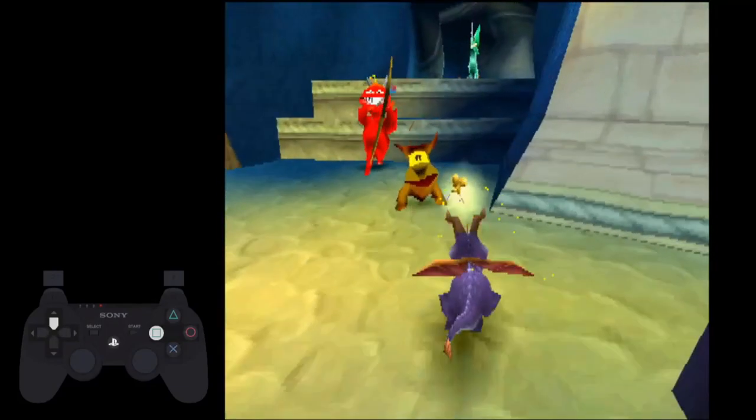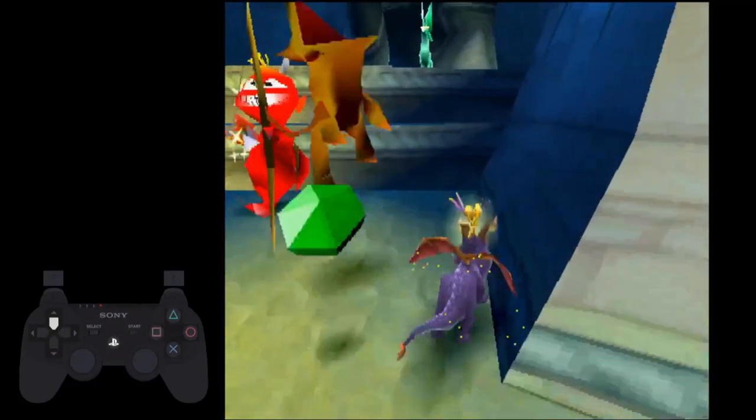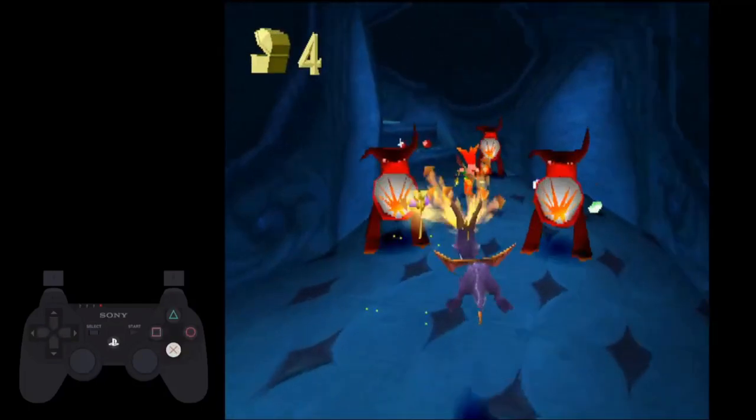You can charge through this dog and ignore the cupid. Jump, then flame, then charge to hit both of these dogs.